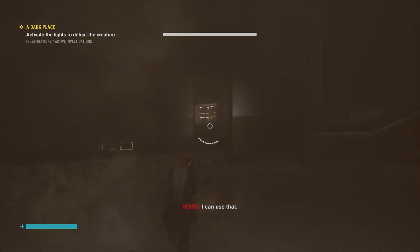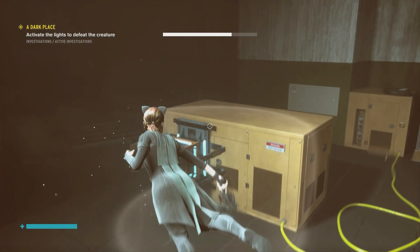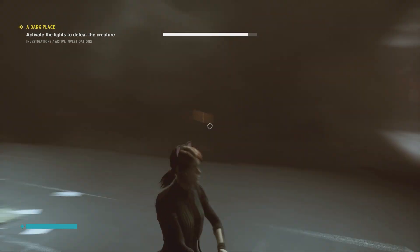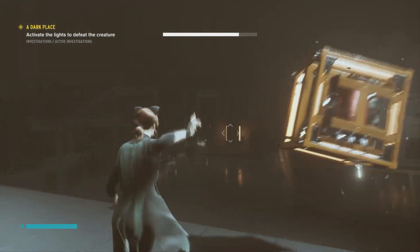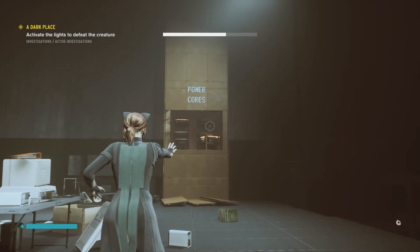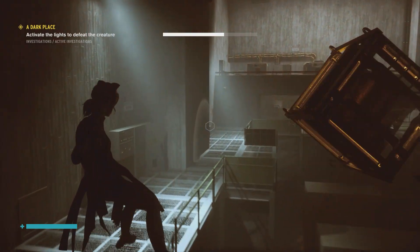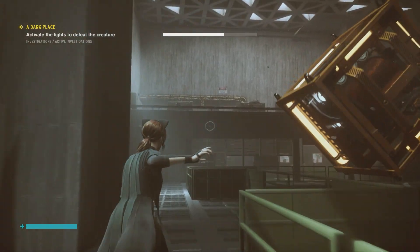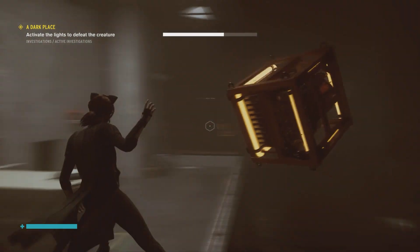The power cores out of this elevator are to the back right, and the first light instance is right in front of you. You basically follow the outside of the room in a clockwise motion from this angle. You have to keep coming back and grabbing power cores from that little dispenser, and then just keep going clockwise up the room until you can turn on all the lights. That's it! We'll see you for the next video!